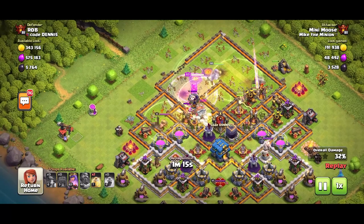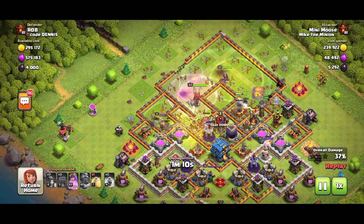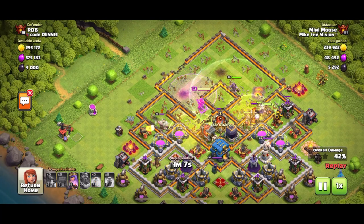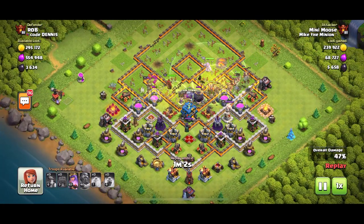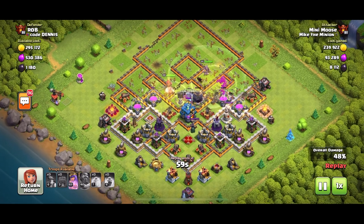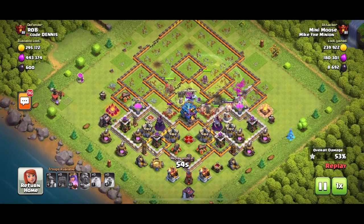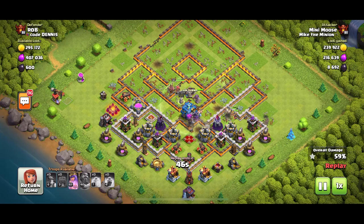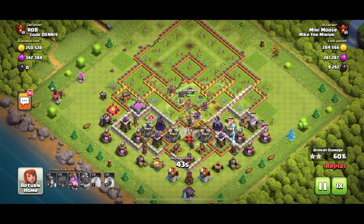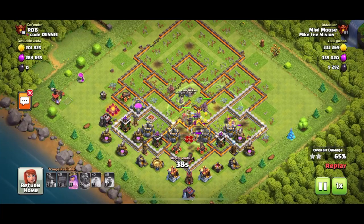Ideally you have a poison spell just in case there are clan castle troops. Sometimes you might want to drop one of the heal spells for a rage spell — so that'd be four heal spells and one rage spell, or five heal spells. Either way you can have the poison spell with it. You should be able to take out most Town Hall 12 bases really easily. When maxing out your heroes, you want to keep it easy. From my experience doing this thousands of times, I don't want golems, I don't want funneling — I want a quick, easy, effective army, and miners are that army.